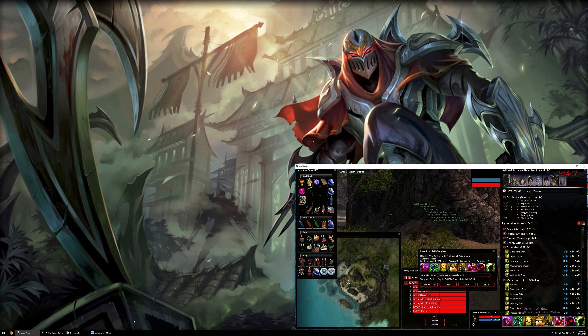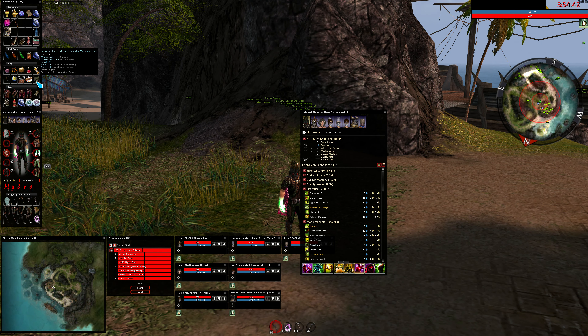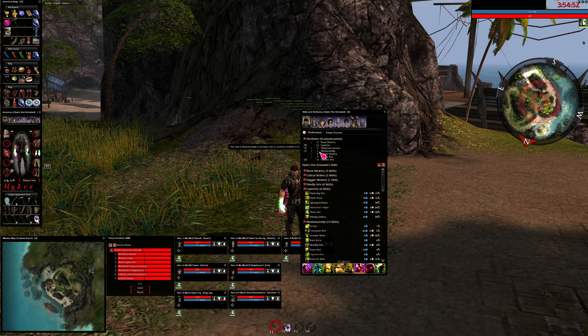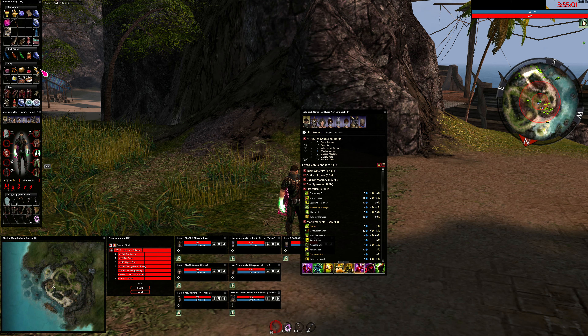Some additional info about the build: the gear I use is 6 Bliss insignias. I have an expertise headpiece, a superior rune, a figure rune, and also 3 vitae runes. For the quests I actually use a different headpiece — a marksmanship headpiece. When using that I will have 9 marksmanship instead of 6. With the cons set, marksmanship will be at 9, which will meet my bow requirement — very important during the quest.